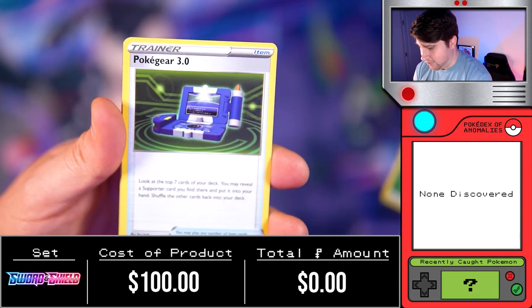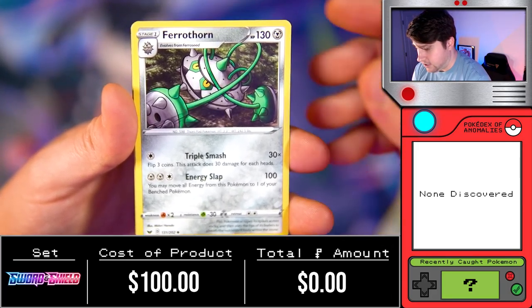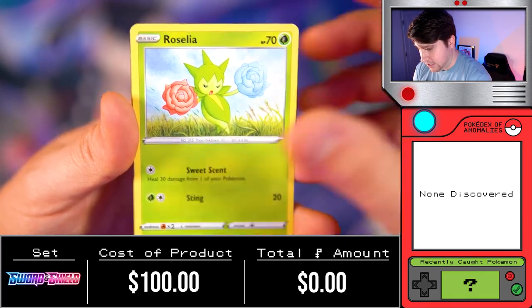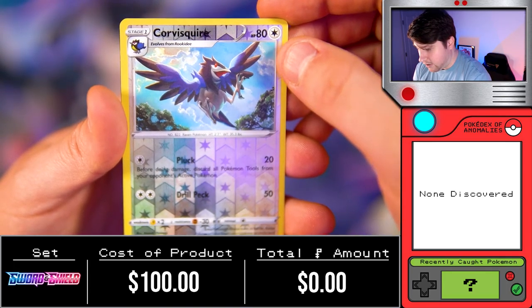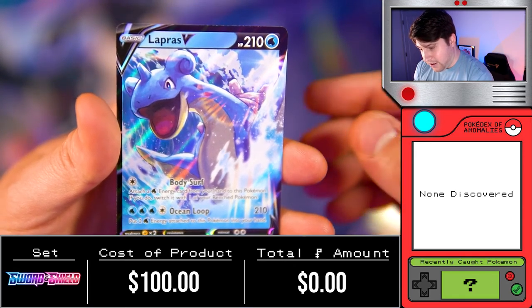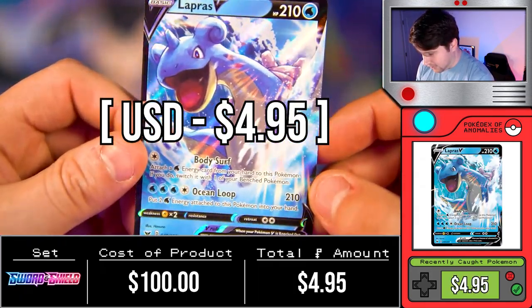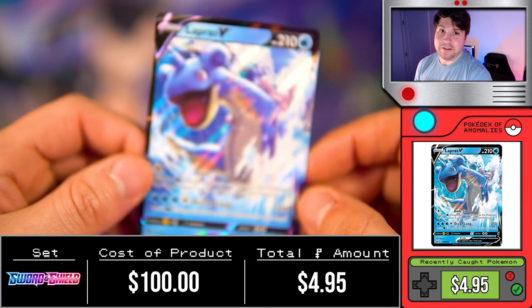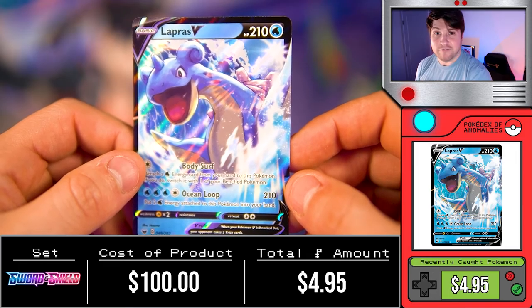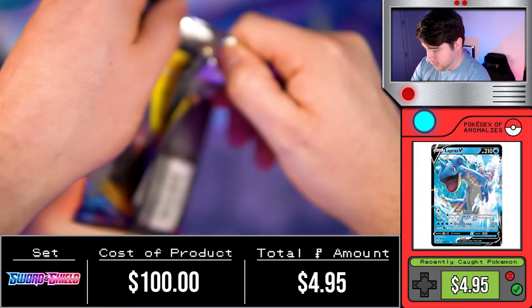Alright, starting off with an Energy, Pokégear 3.0, Aurora Energy, Farathorn, Goldeen, Rosalia, Joltik, Silicobra, Blipbug, Corvusquire — followed by a Lapras V to start it off! Not a bad pull. I quite like this Lapras. He looks super angry because he knows he's about to be turned into the SS Anne on evolution.